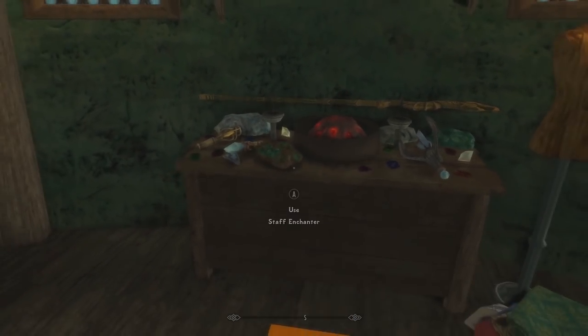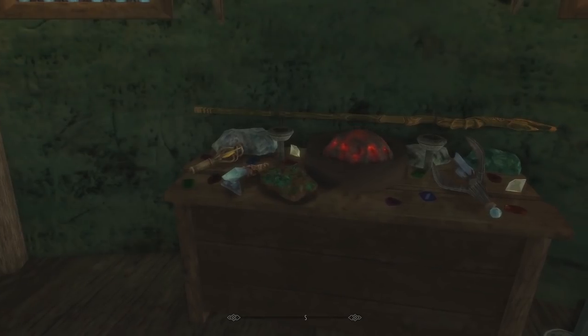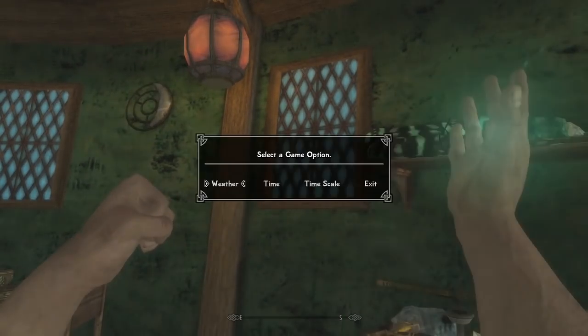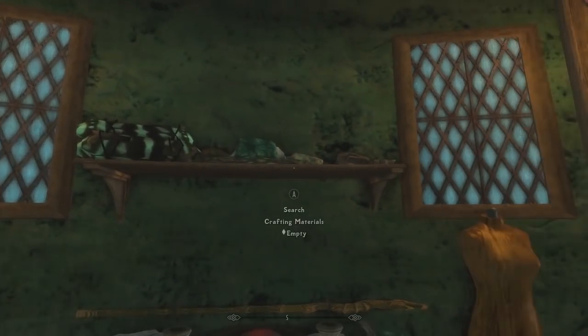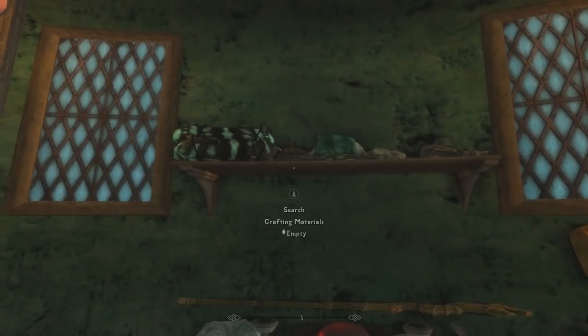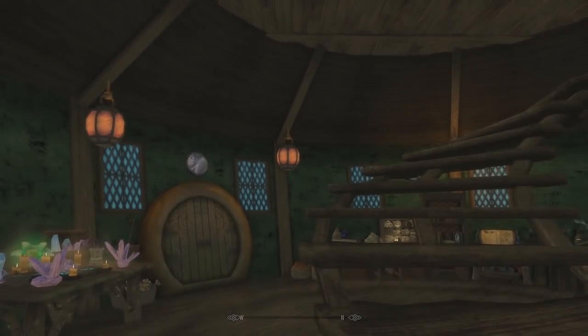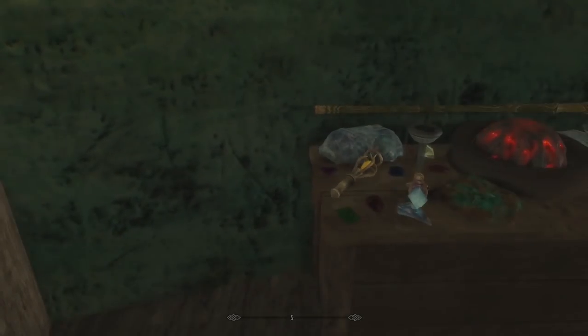We do have a staff enchanter — really nice use of assets to make it look less like a regular wooden table. I'm digging the windows; I was curious whether they change with the time of day, but they do not — that would have been the icing on the cake. Got some cool stuff up on that shelf, and there's crafting materials in a little chest. There are also these little moon-phase ornaments from the Dawnguard quest in Castle Volcihar's courtyard, showing every phase of the moon — really cool if you want to brush up on your lunar knowledge.